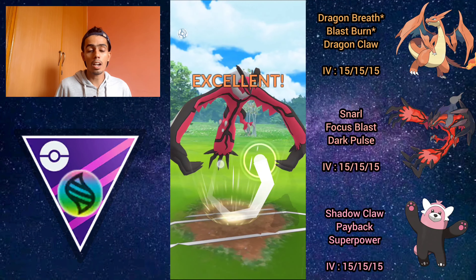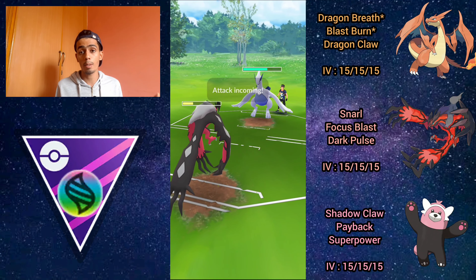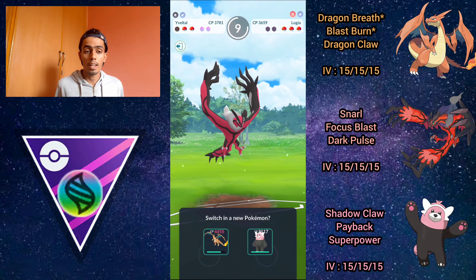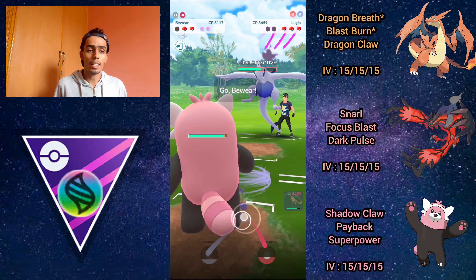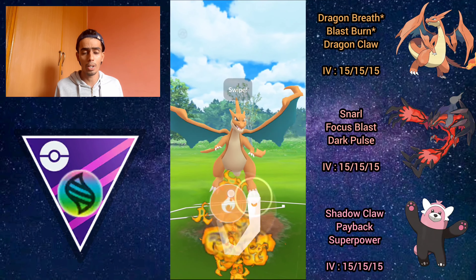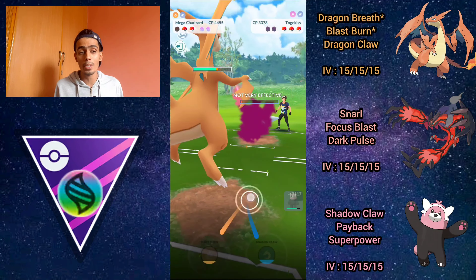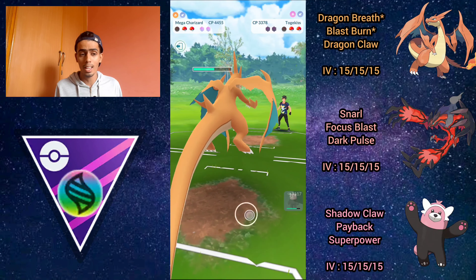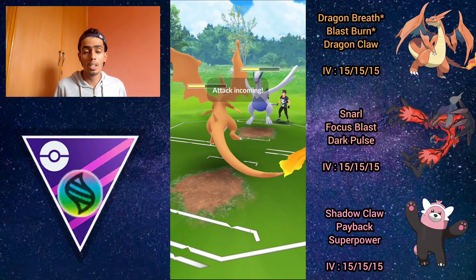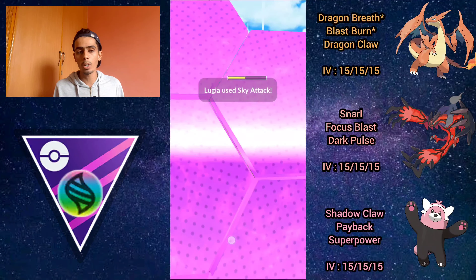The Dark Pulse gets the shield, so I do one extra Snarl and go for another Dark Pulse. They actually double shield — which works out perfectly, because Mega Charizard Y with shield advantage is going to sweep a lot of different team comps with that insanely high attack stat. I come in with Bewear; they switch to Togekiss, giving up switch advantage. I go straight for the Blast Burn, doing about 80% of Togekiss's health — insane. Then we dragon breath farm it down.